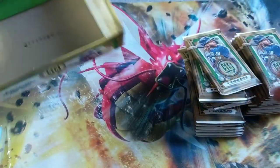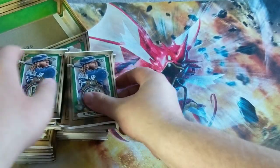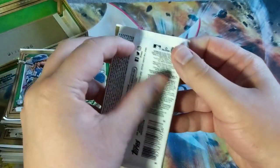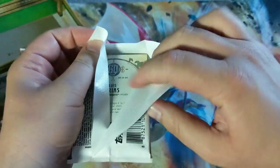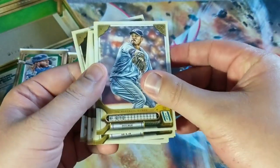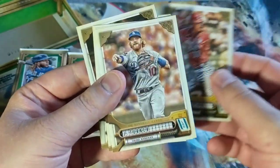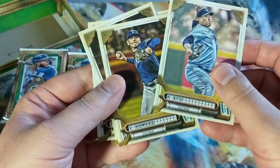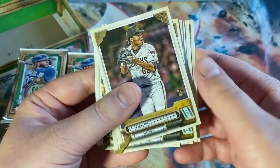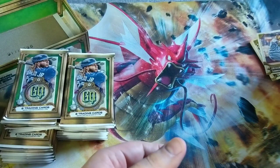There we go — empty box. 24 packs. Here we go. First pack: Hyunjin Ryu, Cronenworth. A little hard to read some of these with the old steampunk look. Stevenson, Turner, Deichman, and Ryu again. Howard, Frias. I love the artwork — it looks so great.